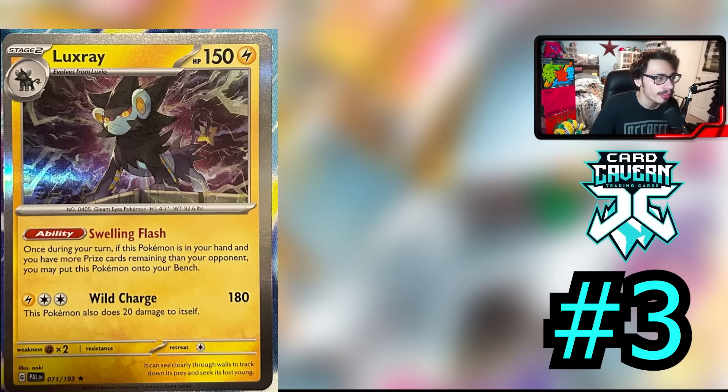Once per turn, if this Pokémon is in your hand and you have more prizes remaining than your opponent, you can just put it on your bench — you don't even need to go Rare Candy from Shinx, or go Shinx into Luxio into Luxray. You can just flat out put this into play for free. That is super strong. Yes, you have to be behind in prizes, but that is fine. This card combines really well with the new Special Energy Reversal Energy. It's got the attack Wild Charge that does 180 damage, and this Pokémon does 20 damage to itself. This card is a great new card in Lugia, and it could be really good in Lostbox — even Gardevoir decks are playing Luxray. So this card immediately is a big upgrade to potentially three of the top decks in the format.